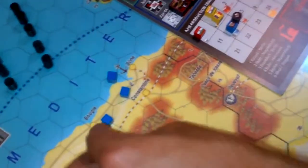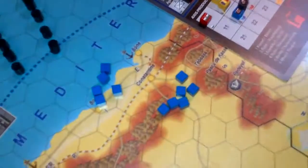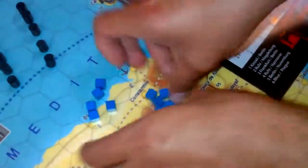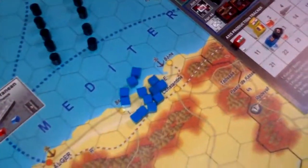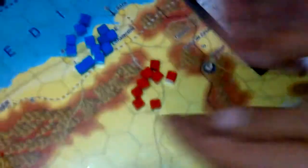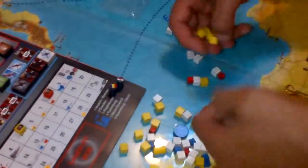For the Germans we have twelve blue production points — these are air production points, so every air unit, fighters and bombers, needs blue points. Then we have eight armor factories, each one producing one red production point. And then we have thirty-five manpower, or mining centers, which are yellow production points.